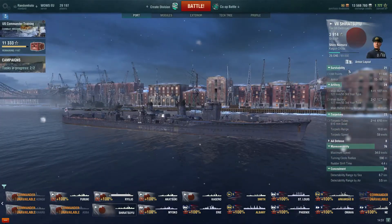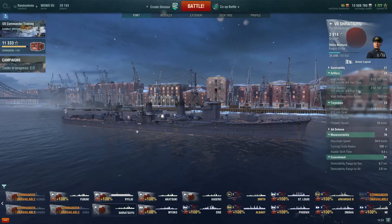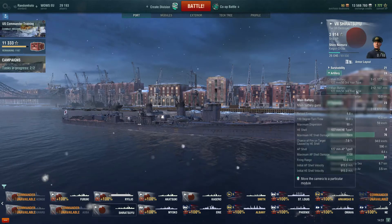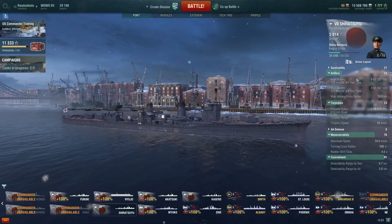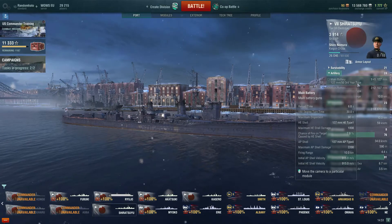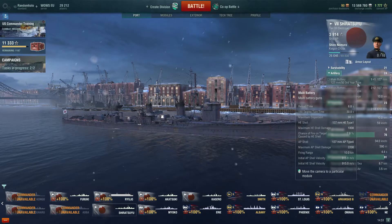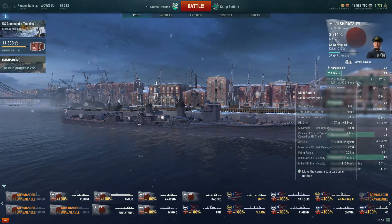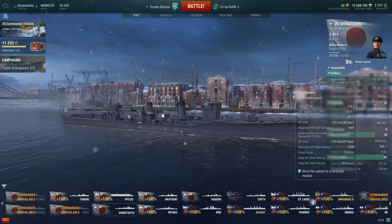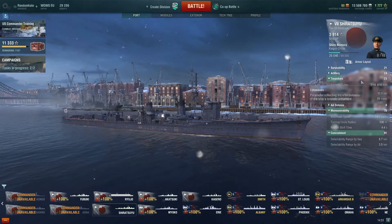Let's run through the numbers really quick. 11,600 hit points. We have one single and two twin-mounted turrets with 127mm guns. HE max damage 1800, armour piercing 2200, firing out to 10km, and the HE has a 7% fire chance. Not spectacular, but okay.